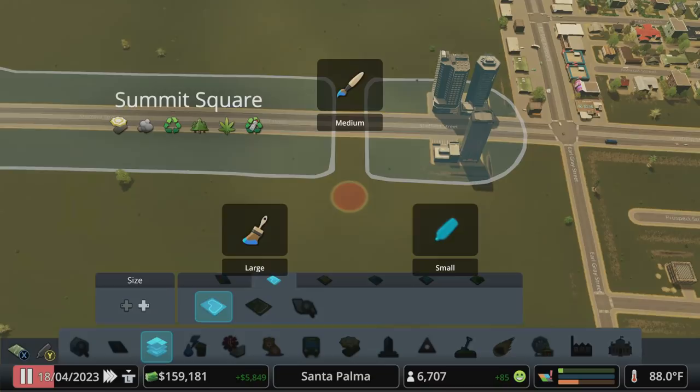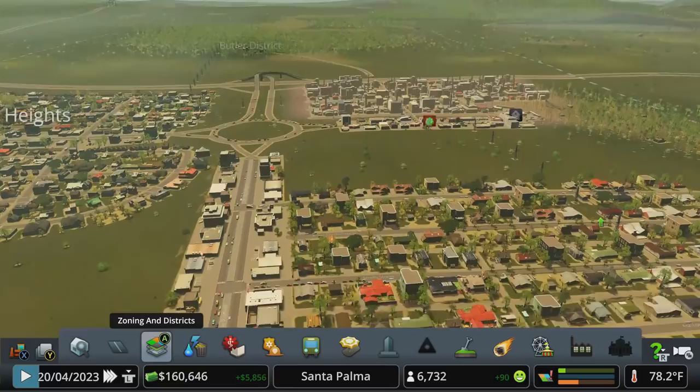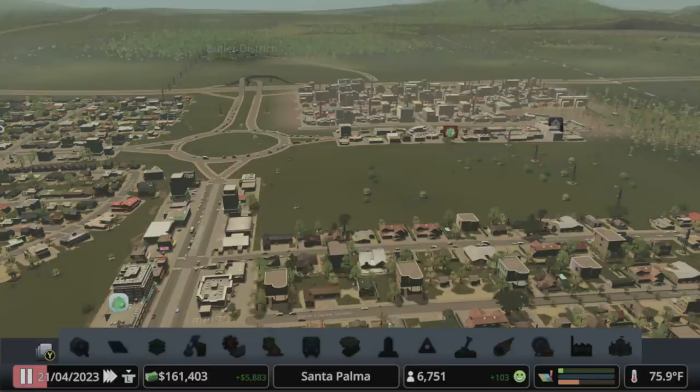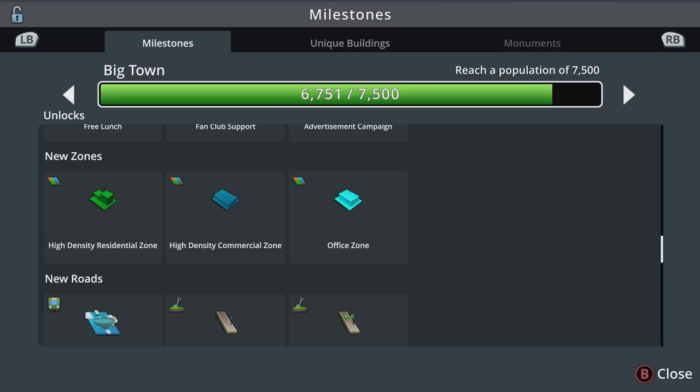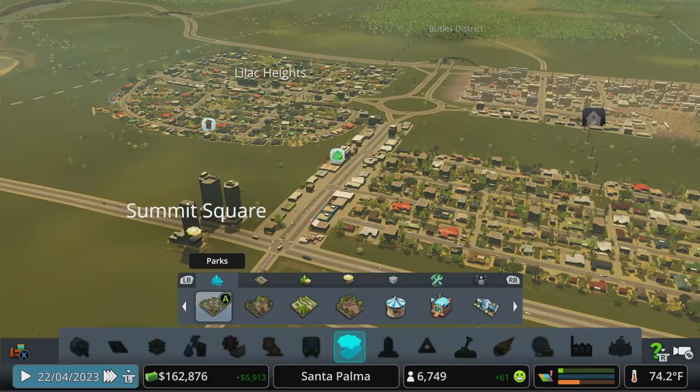We probably don't need an entire block of tourism, so let's remove some of that — a couple of hotels on this main strip is certainly enough for now. We've got to meet a little bit more industrial demand to grow to 7,500, but when we get there one of the things we'll be able to switch up on industrial demand is to start using office zones instead — but we'll talk about that when we get there.